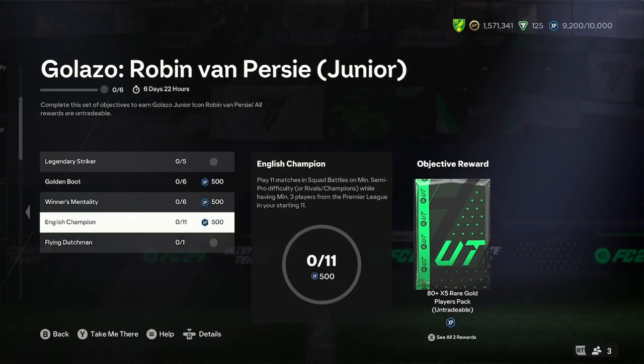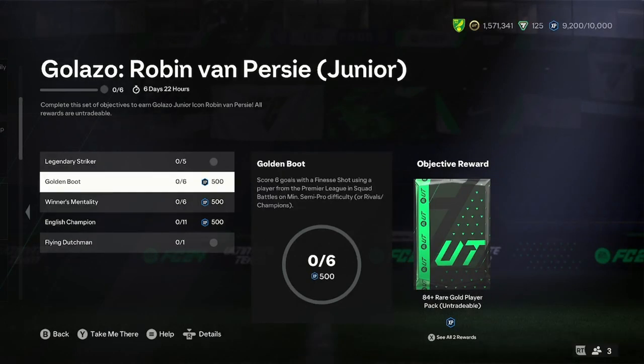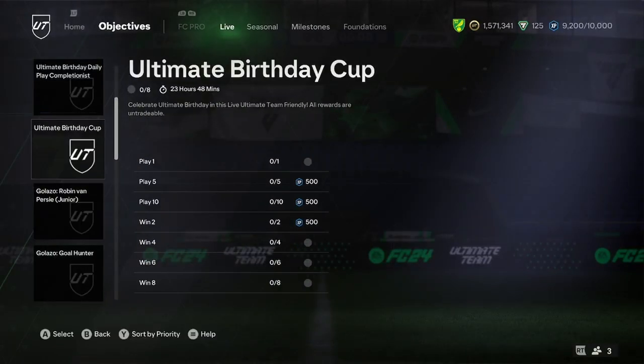You've got to score a header, which is pretty easy if you know what you're doing. Play 11 matches whilst having three Premier League players — that's quite easy. You've got to win six matches with three Netherlands players, which is not bad because it only takes three players in your squad, so you can do other objectives with that. Pretty easy stuff to complete overall.